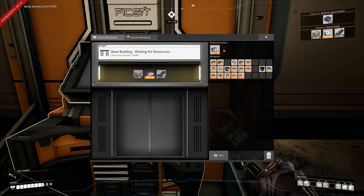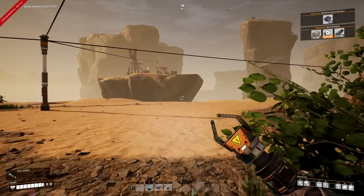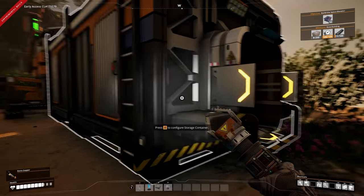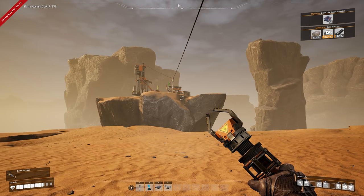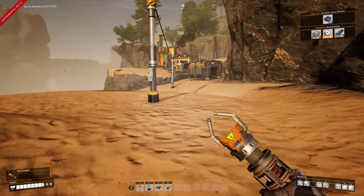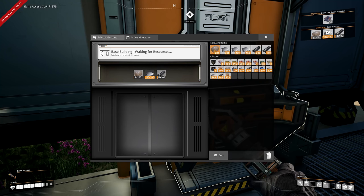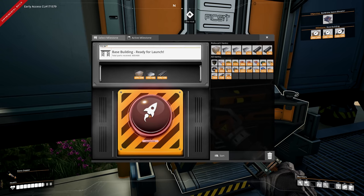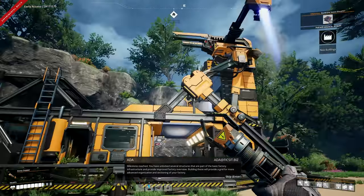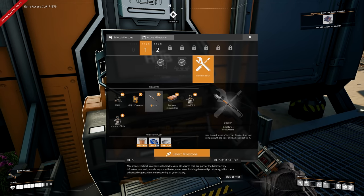I'll select the base building milestone and put what we can in here. In the top right we need another 192 foundations and 89 rods - we're still short on rods and definitely won't have enough concrete yet. Let's get some wire as well, hang around a little bit for resources to build up, then put it all in and unlock base building.